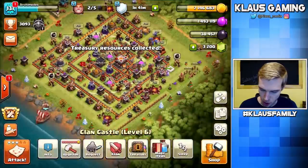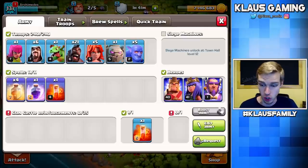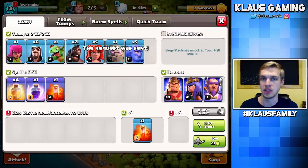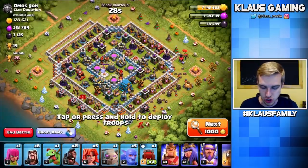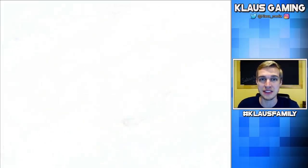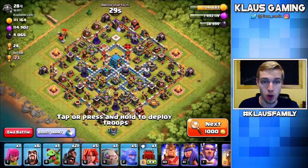Let's collect the treasury — that's 38,000 Dark Elixir. Now we're at a point where we can start thinking about doing some raids. You need to be set up and ready to go when starting a new Town Hall level. Fill your storages before you go so you can start doing new and great upgrades. Now let's go get some loot.